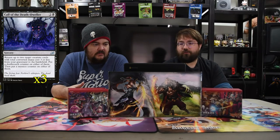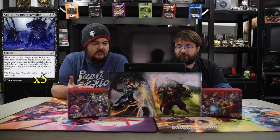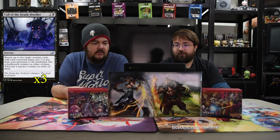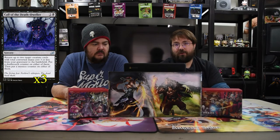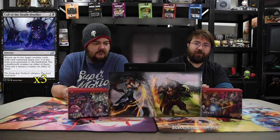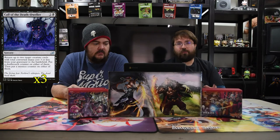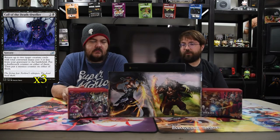Next is Call of the Death-Dweller. It's two and a black sorcery. You return up to two target creature cards with converted mana cost three or less from your graveyard to the battlefield. You put a deathtouch counter and a menace counter on them, or two counters on one of them. This is a way to get your combo piece back up and running and even more dangerous.